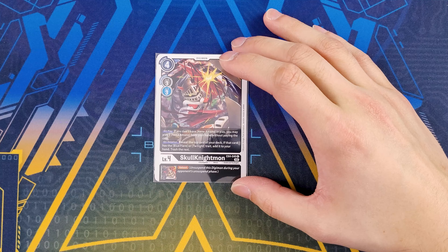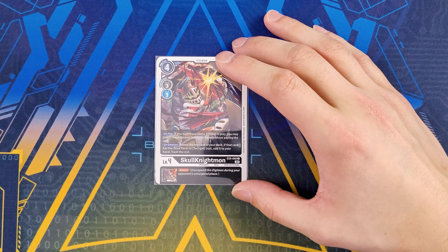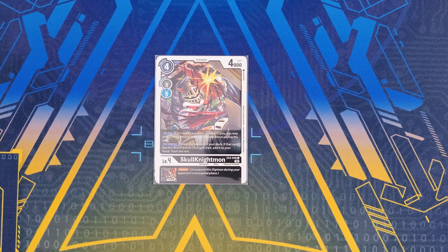For tech choices, we have the EX4 Skull Knightmon. On play, if you don't have a Nene you get to play one from your hand for free. On deletion, reveal the top card — if it has Blue Flare or Twilight in its traits, add it to your hand and trash the rest. It gives Reboot as inheritable, which is nice with Dark Knightmon so that after swinging aggressively you can reboot and potentially have it as a blocker again.